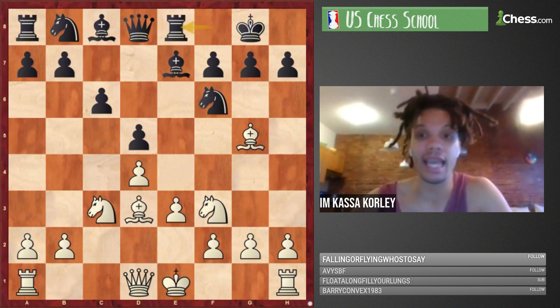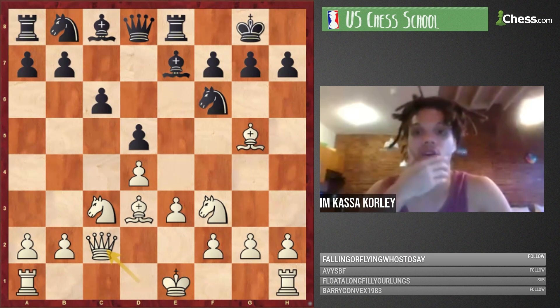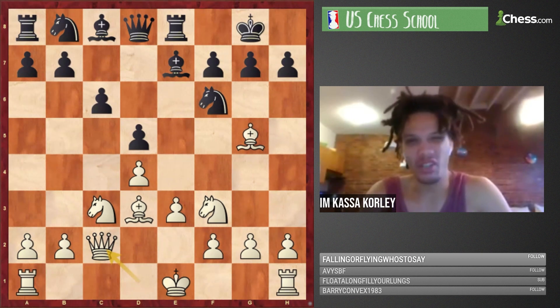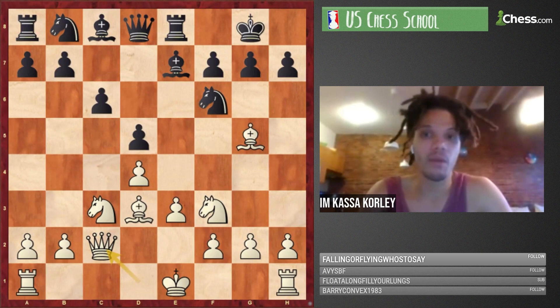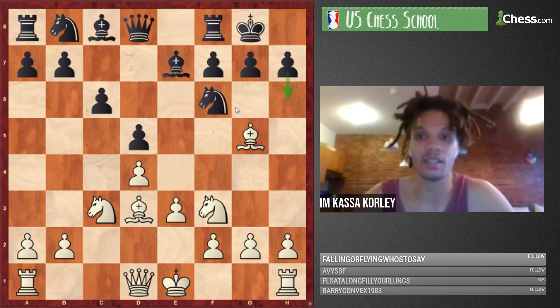After Nf3 Re8, white played Qc2. This is very typical — h7 is under fire with the queen lined up. A lot of times in modern games you see people going for h6 and Nh5, the plan to trade the dark-squared bishops.